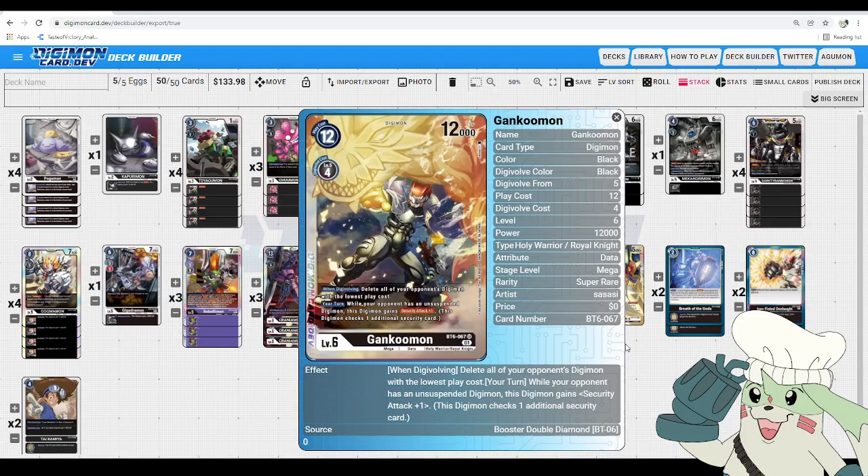Really powerful removal effect. On deletion, your turn, while your opponent has no unsuspended Digimon, this Digimon gains Security Attack +1. The reason Gankumon fits so well into Black is because of all the other blockers you have building up a wall. Opponents may not choose to swing, playing into that Security Attack +1, which is really strong. It is, unfortunately, a custom Digivolve-into, which makes it harder to go into without passing turn. But black as a color is a lot slower in general, so it doesn't affect the speed of black too much — it kind of feels at home in this color.